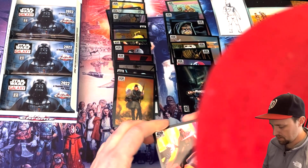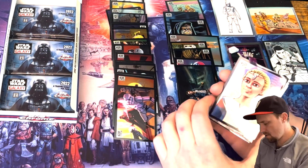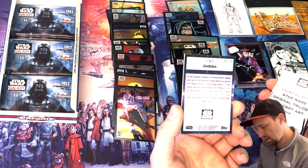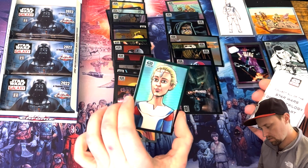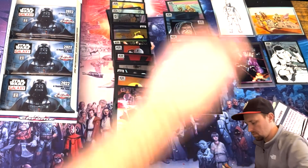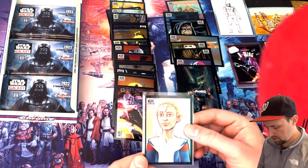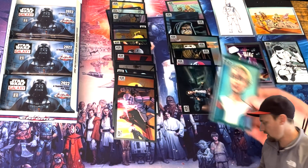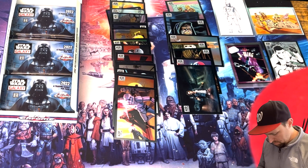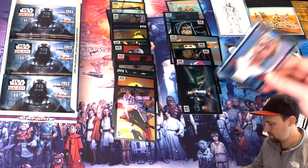I see a numbered card in here! Stormtrooper swarm, Darth Vader — and we have Omega, numbered 69 out of 75. I don't know what you call that type of refractor, but it's a pretty looking card. I better put that in a sleeve — they're just so gorgeous. Not the preferred character I'd want to have numbered, but a really pretty card nonetheless.